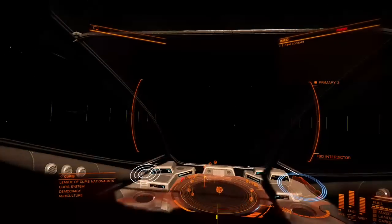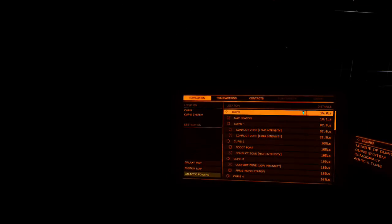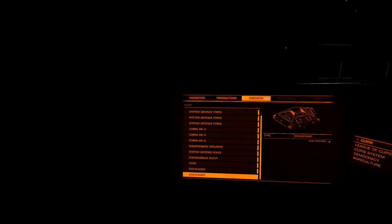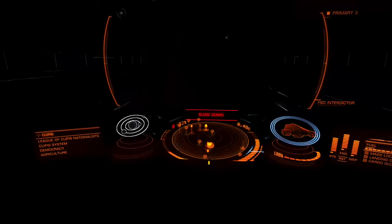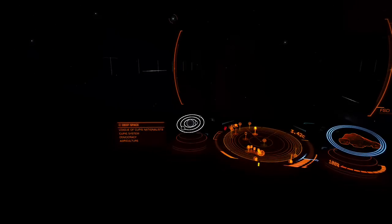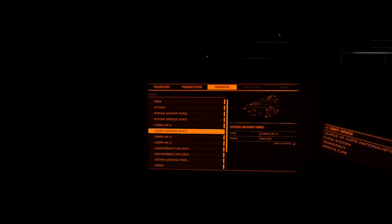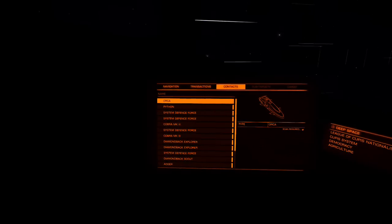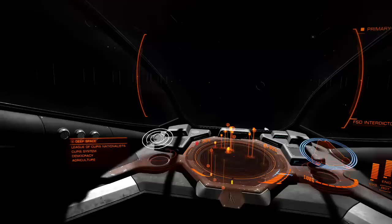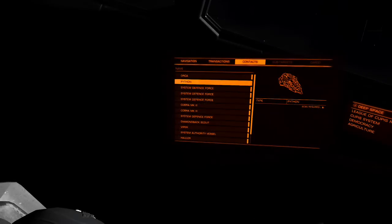Okay, we're in Cupis now. This is how you find assassination targets - you fly through the system and scan. We're going to look under our contacts and scroll through them. First thing you want to do is not go so fast; bring the needle down into the blue. Look at that - we have a human player. See that little hollow box on the radar? That's a human player. Let's see if we can find this guy Keller.